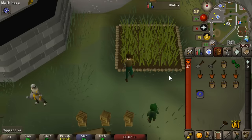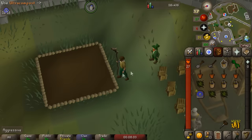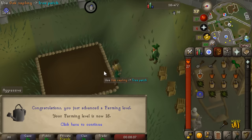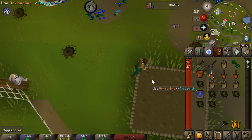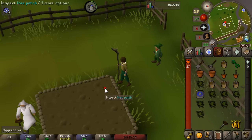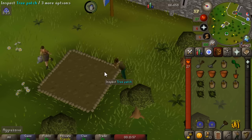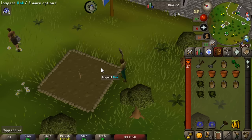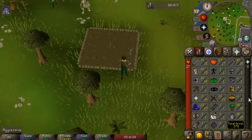Ultra Compost is really cheap right now and is the highest tier compost, so I would always recommend using Ultra Compost. Just click on the patch, automatically rake the tree patch, use Ultra Compost on it, then use an Oak Sapling on it - and there's a Farming level already. Do the exact same thing at the Falador Park, Taverly, and Lumbridge patches. Those are four patches that pretty much everyone will have access to right away. Keep repeating that until you get to level 32 Farming - it'll probably take two to three days.